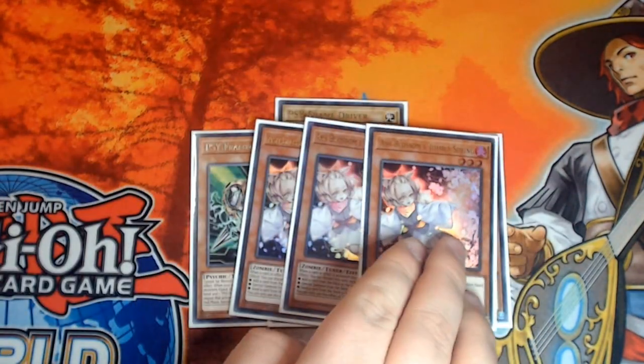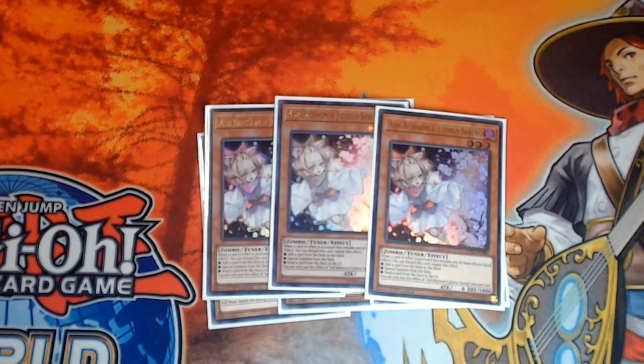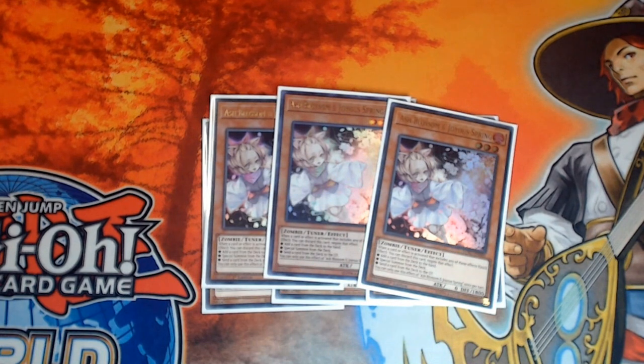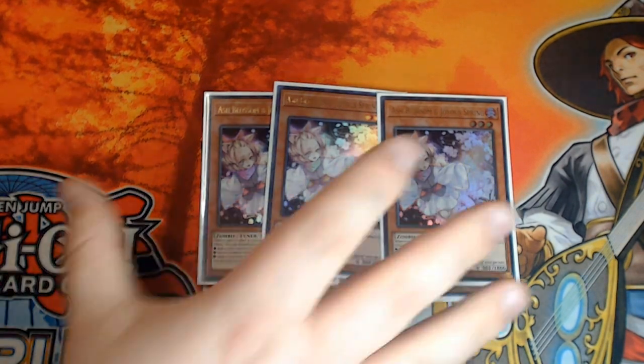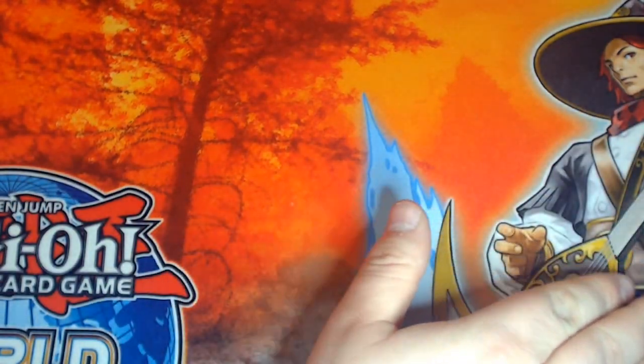We then have triple copies of Ash Blossom and Joyous Spring - the most generic of the hand traps and in my opinion the one you absolutely have to play. There's virtually no deck in the game that can't take advantage of this card, and virtually no deck that doesn't get hurt by it in some capacity. It's very good at destroying rogue decks that really rely on one key effect to go through, and in this format there are a lot of rogue decks doing the rounds that will catch you off guard. For me Ash Blossom is a mandatory three-of, and it's far more budget-friendly than it was not so long ago.